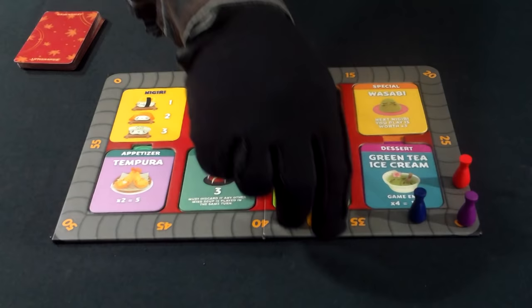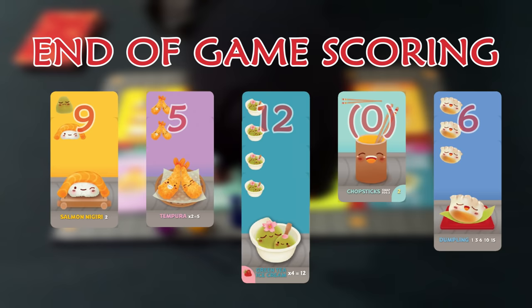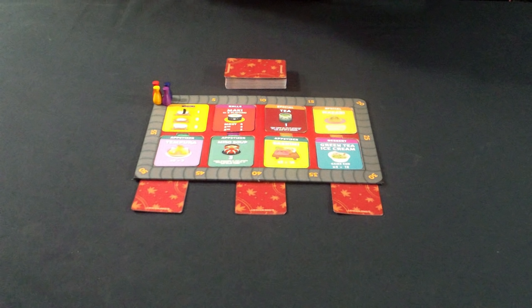The succeeding rounds are played identically to the first. When the final third round is completed, players score all the cards including their dessert cards from previous rounds. The player with the most points is the winner. And now that you know the basics, here is an example of play.